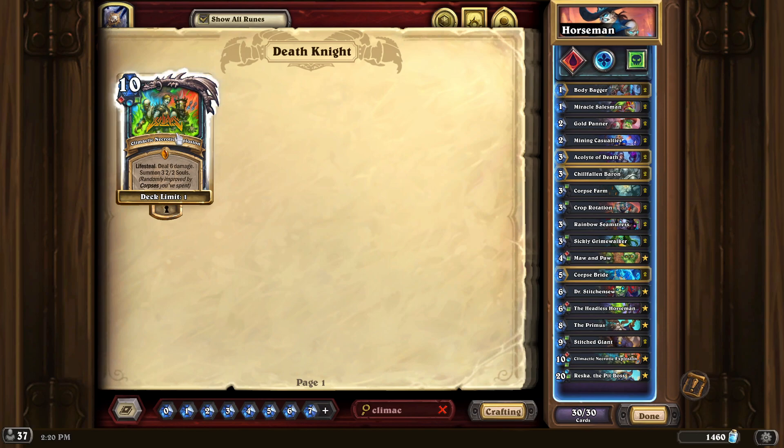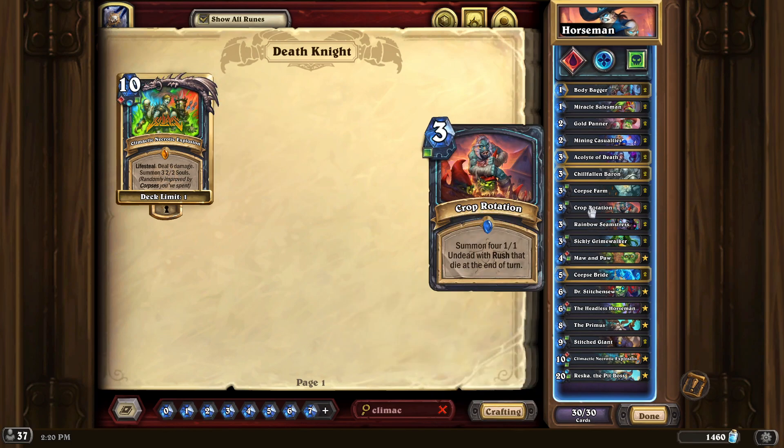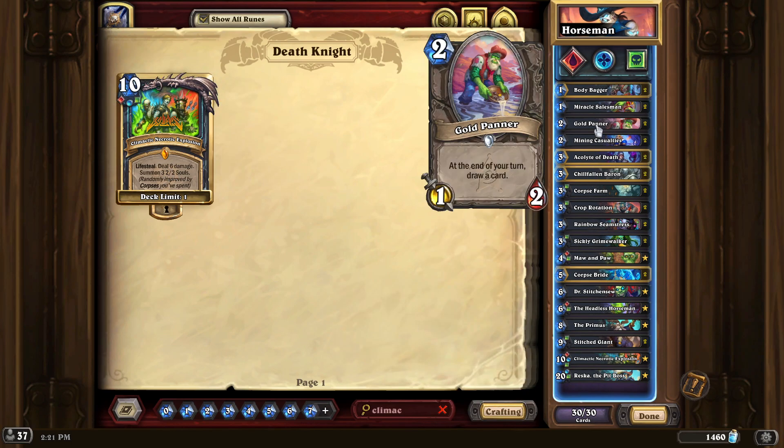Climatic Necrotic Explosion is usually a final punch. In some situations, if they don't have many cards in hand, this could bring you within a couple of damage. It also gives you minions on the field — they're definitely powerful minions, not just 2/2s by the time you cast it, because this card is going to be improved by spending your corpses throughout the game.